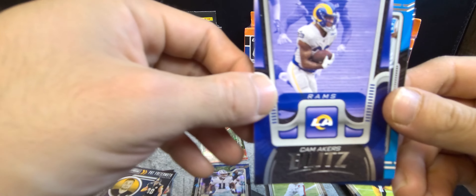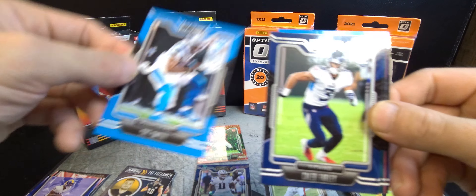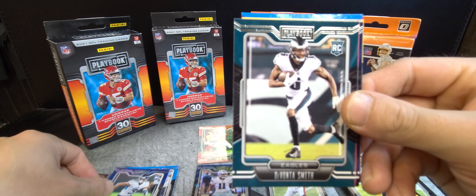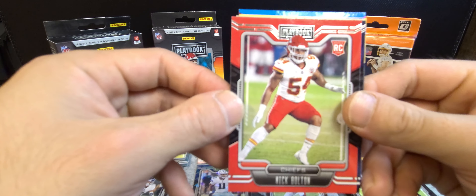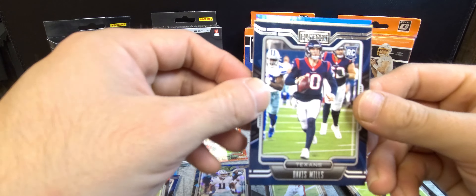Got Cam Akers — I'm going to capture both the running backs for the Rams last season — and a Shy Smith rookie card, Caleb Farley, Devonta Smith. Hitting the rookies pretty good in this box. Nick Bolton and Davis Mills as well.